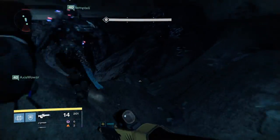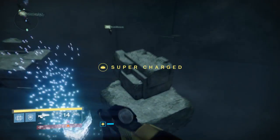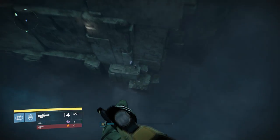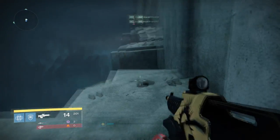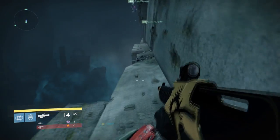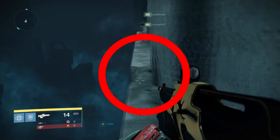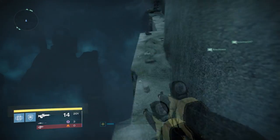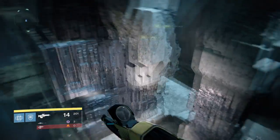Continuing through the Vault of Glass, you'll find a jumping puzzle that no one actually does — simply jump on one of the platforms and make your way for the ledge on the far side of the wall, which is what literally everyone does. Once you hop down, follow the ledge. There is one part of the ledge that will trick you: if you walk across it, it instantly makes you fall off and die, so jump out and around that area. Then simply hop off the ledge and continue to the next encounter.